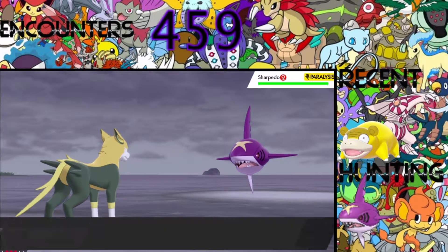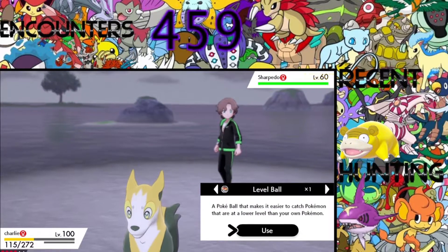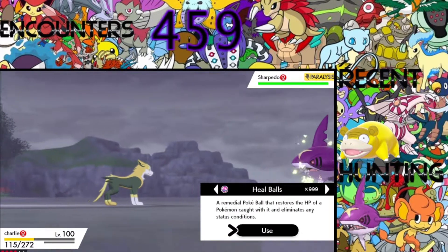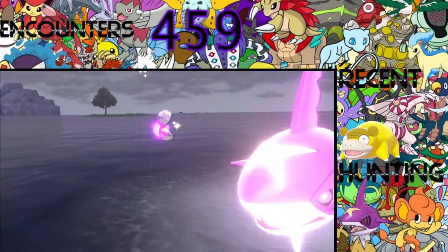So what I've seen is it used Agility and Crunch. Fine, let's just go for a Heal Ball. If it starts really getting bad, I'll use the Master Ball, okay.